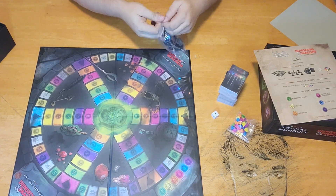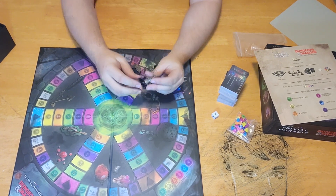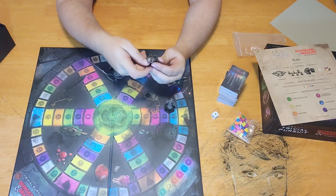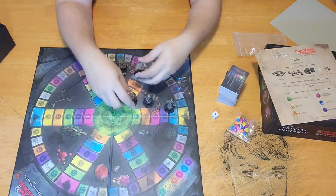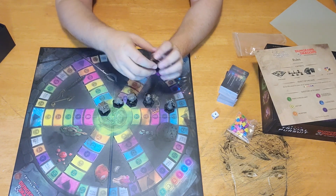Then we have actual player pieces. The wedges go on the board all around the outside of your player piece. Now here we have a mind flayer, a skull, a mimic — oh, that's cool, I love the mimic — an owlbear, a gelatinous cube, and a beholder.